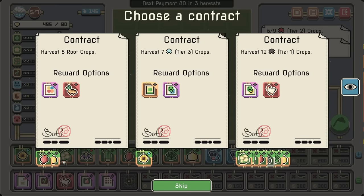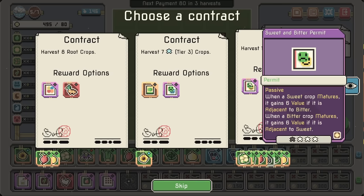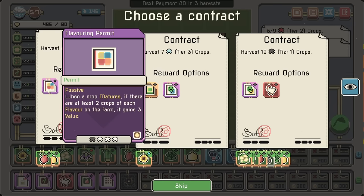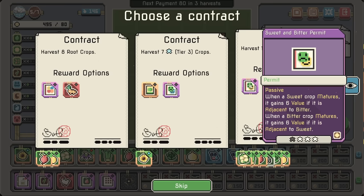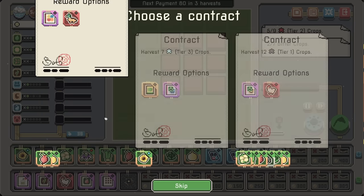We don't have sweet anymore — so that's not super worth it. Actually, we do have one. I could look into getting this. What's the duck? Two water for each unused plot. Sweet crop matures: 6 value if adjacent to bitter, and vice versa. This one's a little more reliable but we do need a couple more flavors — harder to get. I'm going to go for it anyway; we'll just see what happens.